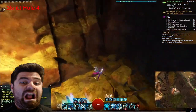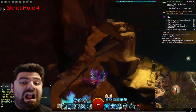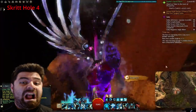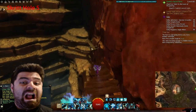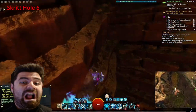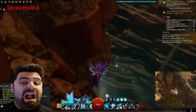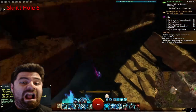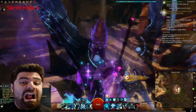Skritt Hole 4: climb up the cliffs, up up up up up, keep going, turn around, climb up even higher, and once you make it to the top there's a Skritt Hole at the end. Skritt Hole number 5: go across the wood and once you make it to the other side, take the Skritt Hole directly in front of you. Skritt Hole number 6: keep climbing to the right through the path, and eventually fall down into the dark hole. Grab Skritt Hole number 6.